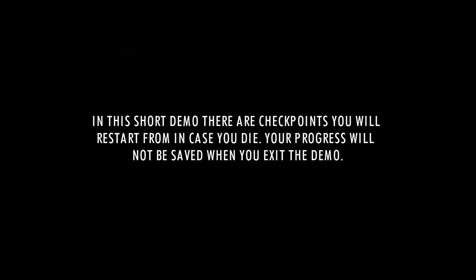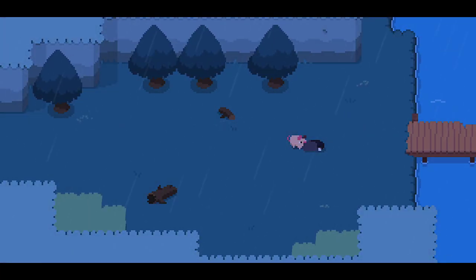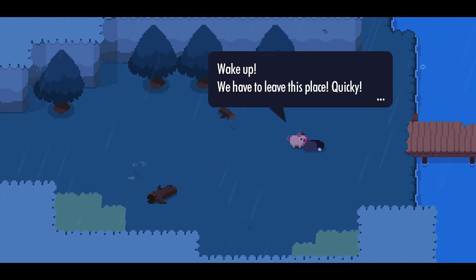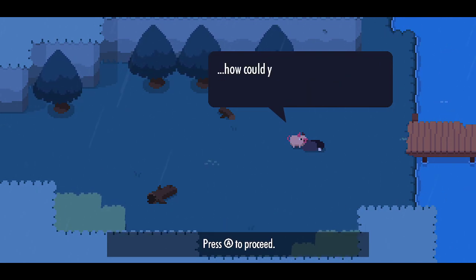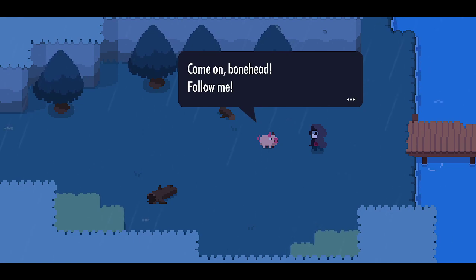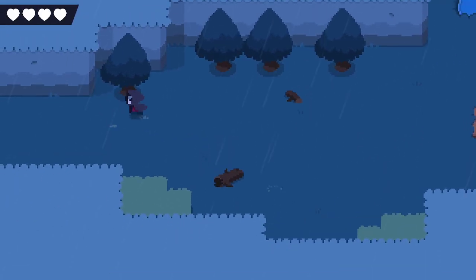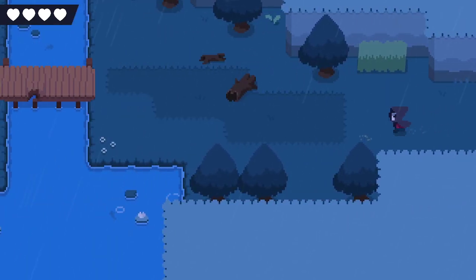I know you have a pig companion, so that immediately puts it above and beyond. In this short demo, there is a checkpoint you will restart from in case you die. Your progress will not be saved when you exit the demo. Well, this is just going to be a straight shot, so we'll see. So I'm apparently like this skull-faced guy. No attack button yet. I'm going to assume I get a weapon at some point.